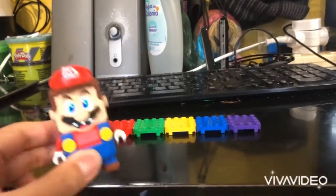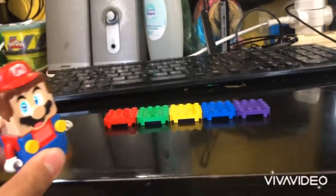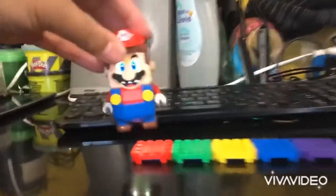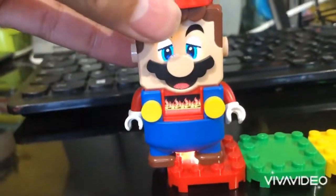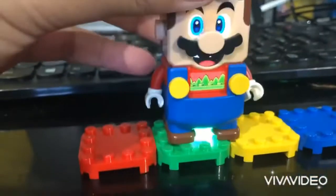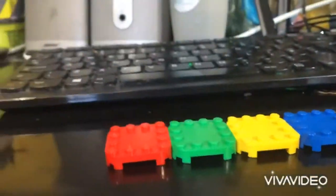In this video, Lego Mario has to interact with all five colors, so let's get started. The red one equals lava, as you can see. And the green one equals grass, as you can see right here.